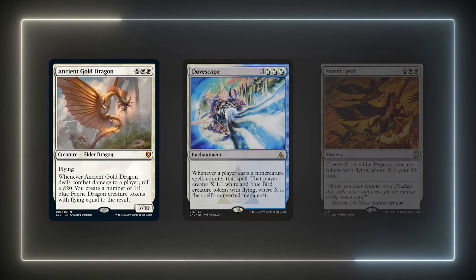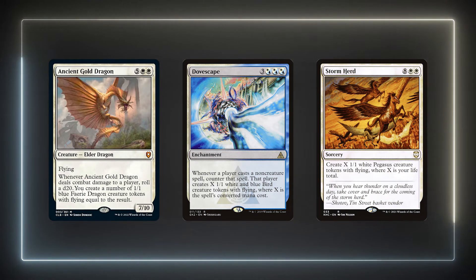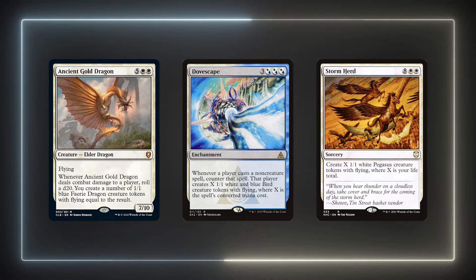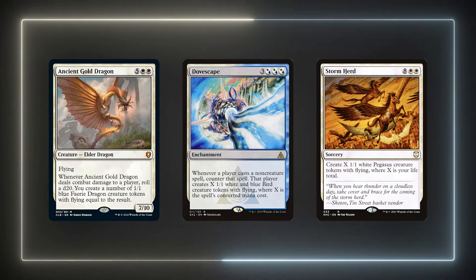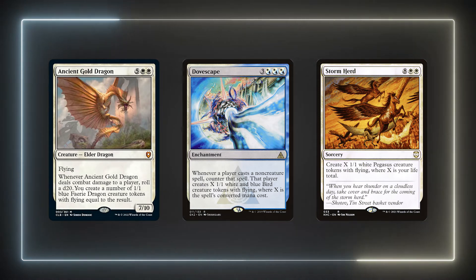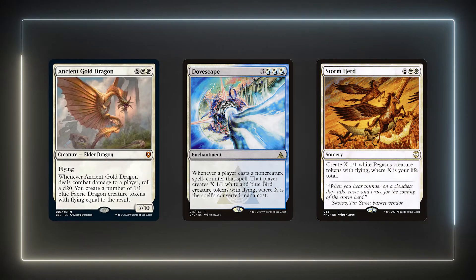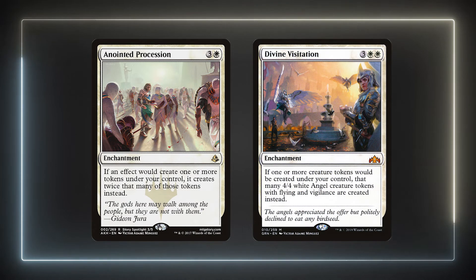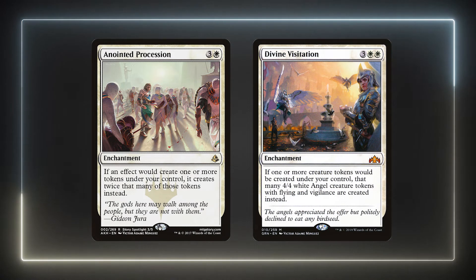Some of our best token generation effects are Ancient Gold Dragon, Dovescape, and Stormherd. The Dragon and Stormherd would normally build up a lethal board state on their own. Dovescape shuts down most of our opponents' game plans and plays into our go-wide strategy. Though it counters our cards also, it should be okay since we're planning to exile most of them for Elminster's minus 3 ability anyway. Though this generates blockers for opponents, we should be able to outvalue them with our Anthem creatures and other high CMC cards. Anointed Procession and Divine Visitation synergize incredibly well with our deck.